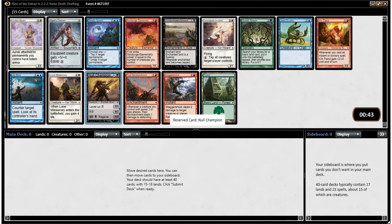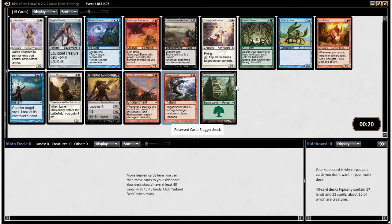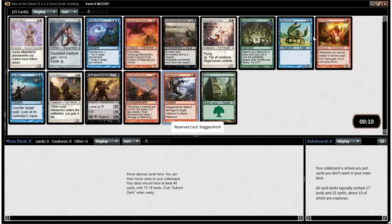Null Champion's also a pretty good leveler. Lone Missionary's fine. Growth Spasm's a good ramp card. None of our uncommons are great — they're okay, and our rare's pretty mediocre. So I think we either want Donglare Invoker or Stagger Shock. I think I'm leaning towards the Stagger Shock. I'm going to prioritize the removal instead, and it's got rebound, and that's pretty big card advantage it can generate for you.